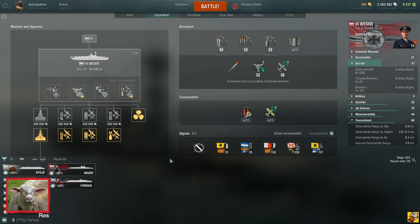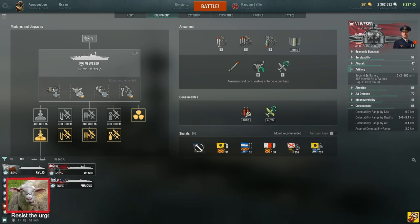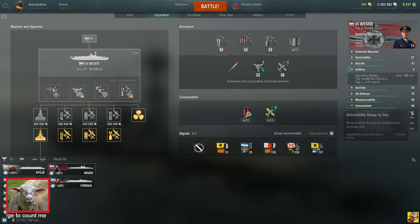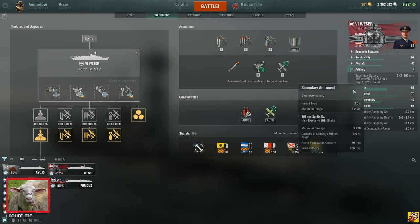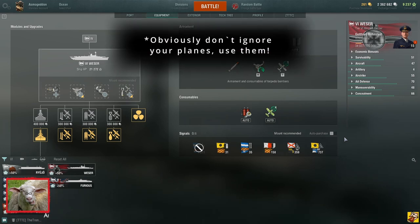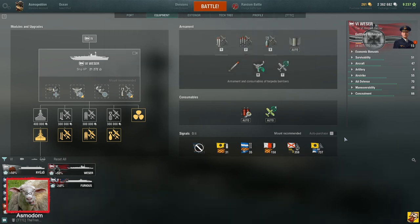The Graf Zeppelin line — you can build these on secondaries and actually the maximum secondary range roughly coincides with their detection range at tier 8. When you get detected, your secondaries also start working, which is something I like. I use these like light cruisers — go in with secondaries, plan your approach so you don't get nuked, but going in and killing DDs and submarines is awesome. They're also pretty tanky, so nose in, angle well and you can tank like a battleship. Really fun to play.